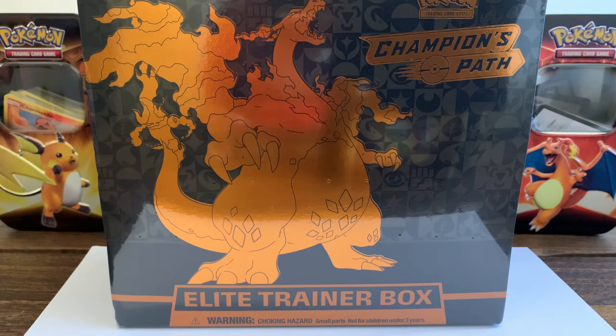What comes in these boxes: 10 Pokemon TCG Champion's Path Booster Packs, one full art promo card featuring Charizard V, 65 card sleeves featuring Gigantamax Charizard, 45 TCG Energy cards, a Player's Guide to Champion's Path Expansion, a Pokemon TCG Rulebook, 6 Damage Counter Dice, 6 Competition Legal Coin Flip Dice, 2 Acrylic Condition Markers, a Collector's Box with 4 Dividers, and a Code Card for the Pokemon Trading Card Game Online.